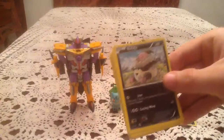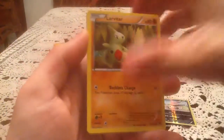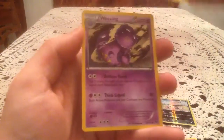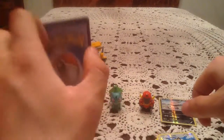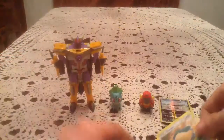One more pack to go — got the Zygarde 100% form. We end this opening with a Volibear, Larvitar, Seel, Riolu, Jigglypuff, Team Rocket's Handiwork, Weezing, and Fairy Garden. Reverse holo is Meowth, and that is a common. The rare is Snorlax — don't see too much of that guy, so I'll take it for a non-holo rare.